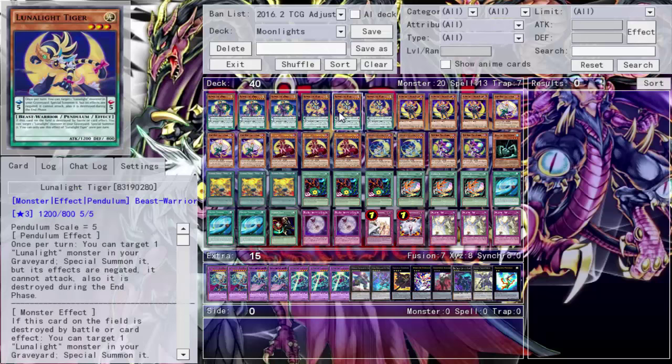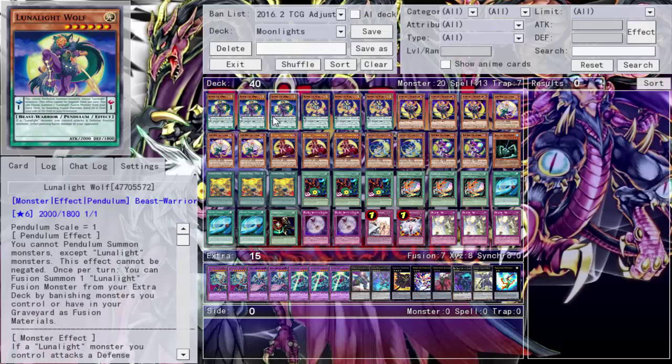Next is Triple Tiger. Tiger's good - it's a pendulum scale. You can target one Lunar Light monster in your graveyard, special summon it with effects negated and it can't attack, but you're probably just going to fuse with it anyway. Its field effect: if this card is destroyed by battle or card effect, you can target one Lunar Light monster in your graveyard and special summon it. Pendulum scales are between one and five, and Wolf is six, so you can't pendulum summon Wolf.